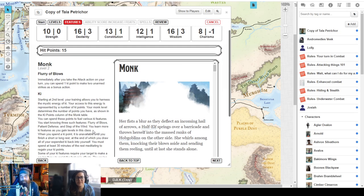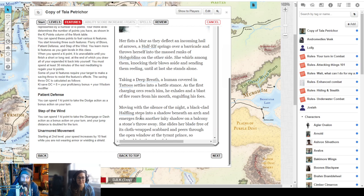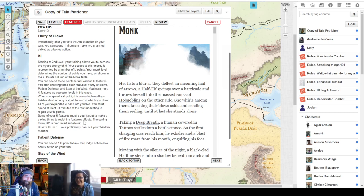Click next through this. Now it's bringing us to a screen that explains all the second level stuff: flurry of blows, ki, patient defense, step of the wind, unarmored movement. Excited to start using ki points and doing cool monk stuff! We're actually bending time right now because Tala is technically involved in a battle as we speak — she may have already taken out a half-ogre almost by herself using flurry of blows after a short sword hit. Tala was slaying goblins like it was her job.